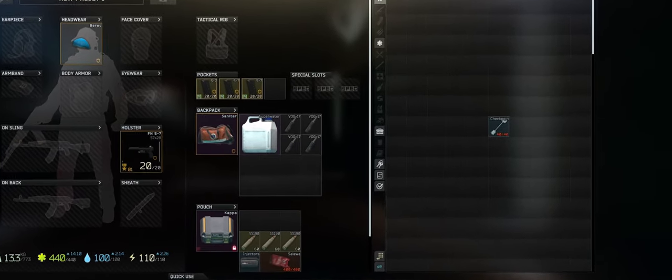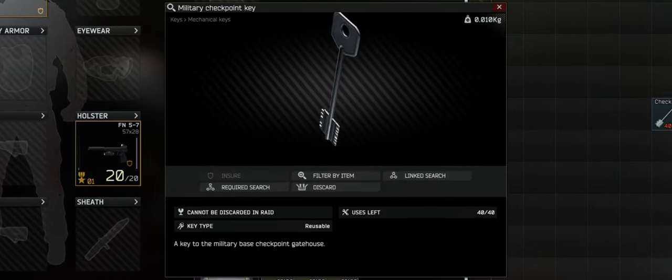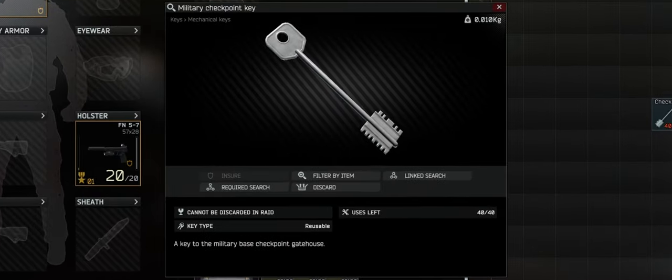Hey there Tarkov adventurers, welcome to MoralTV. Today we're going to be diving into the details of the military checkpoint key in Escape from Tarkov — a key that opens up new doors on customs. This isn't one of those must-have keys for customs, but it's a pretty cool spot to go to.